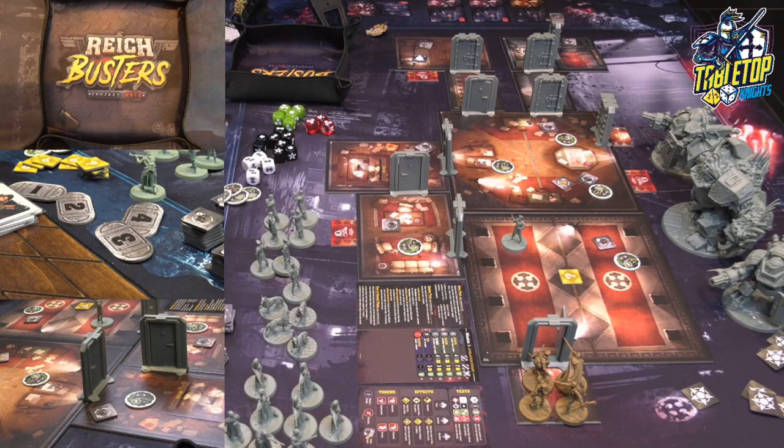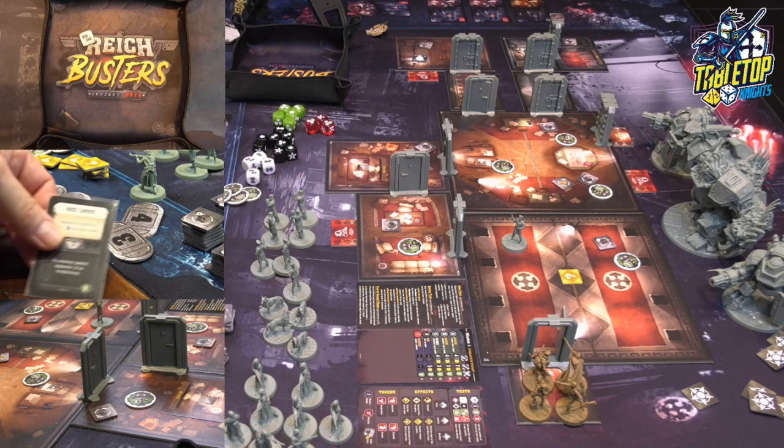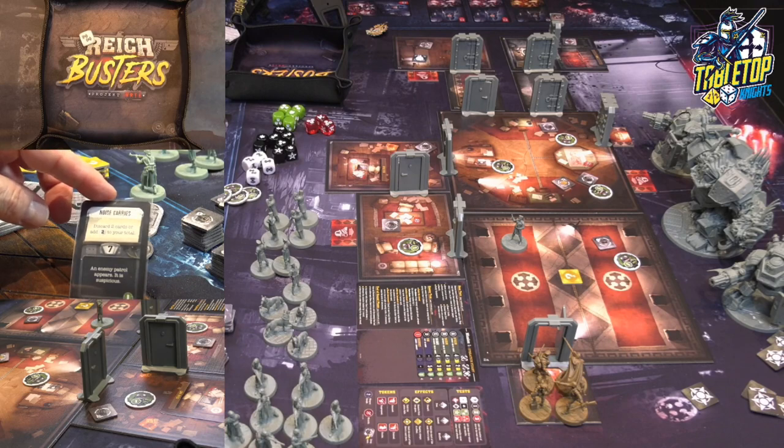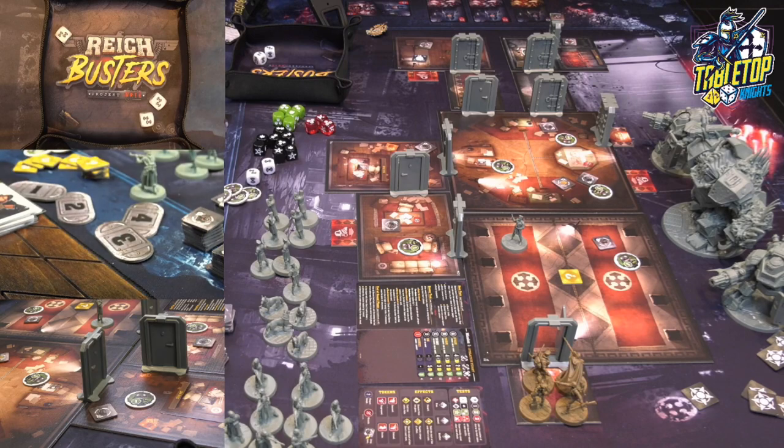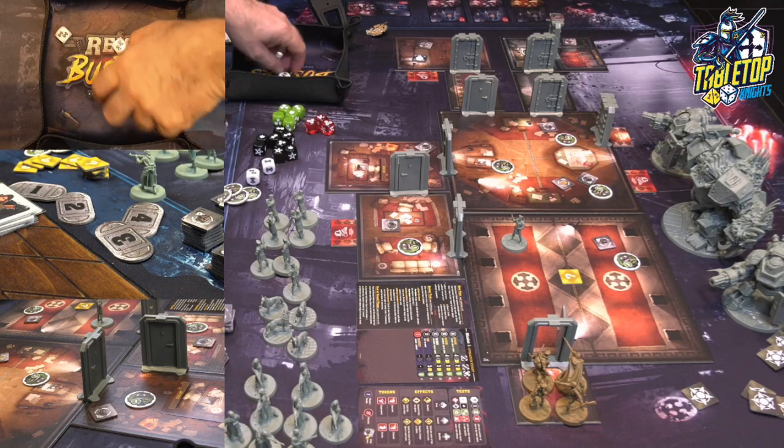Now I need to roll for the door, which is a one noise room. I'm going to re-roll that because Quentin has Stealthy, which means he can re-roll non-attack or non-weapon noises. So it's a two. It says discard two cards or add two dice to your total. I'm going to add two more dice. That's a six — doesn't hit the threshold of seven, so we're okay. That's how you do it.